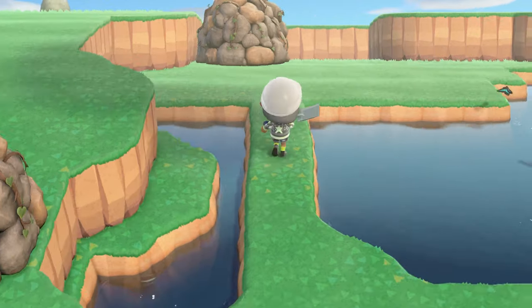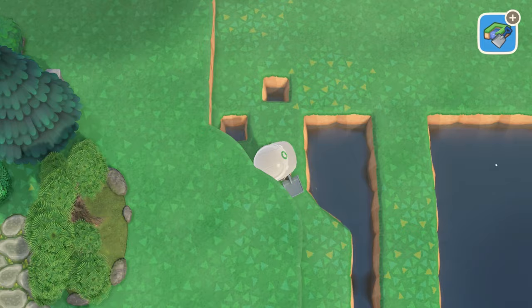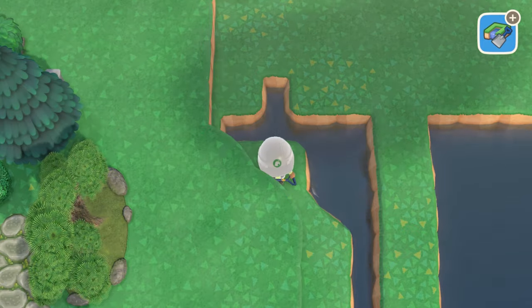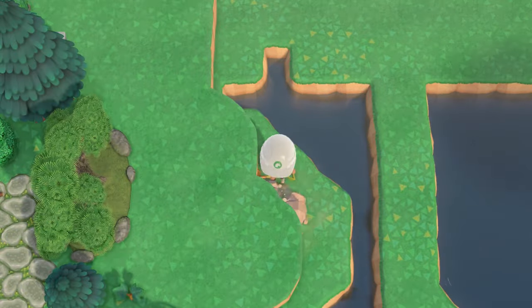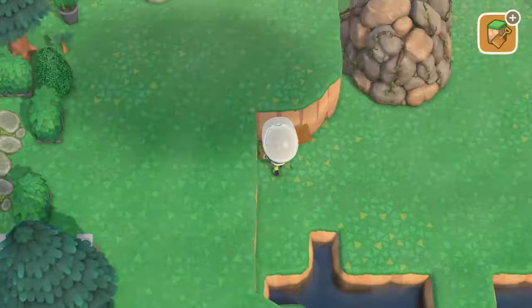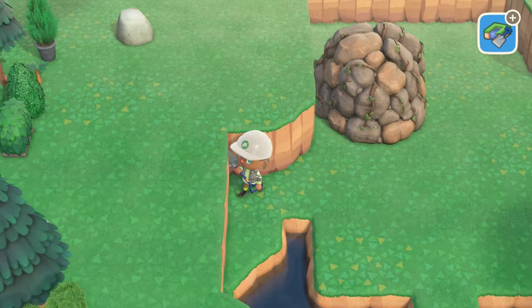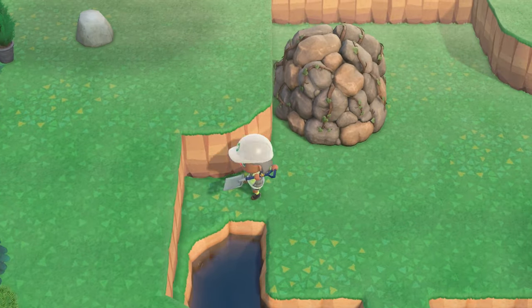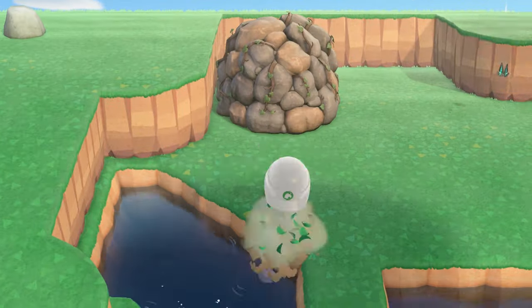I wanted our campsite to be tucked away into the woods next to a big lake. The space we're working with here is much too small for that vision of sprawling trees and waters I was imagining, so I had to scale that down a bunch to fit the reality of the area I had. Even though it's much more quaint than I had envisioned, I think it still turned out well in the end. While I try reworking this landscaping, let me share some more villager updates.